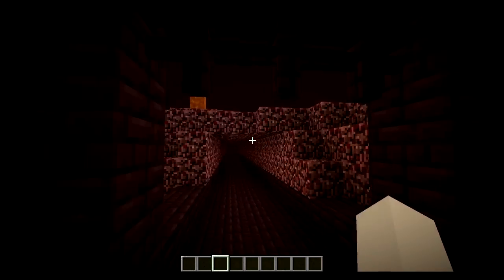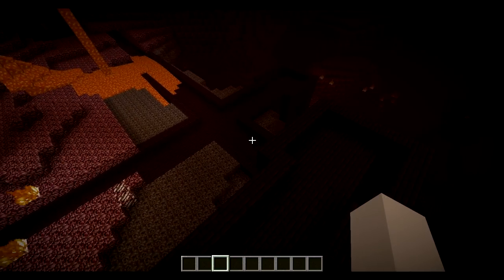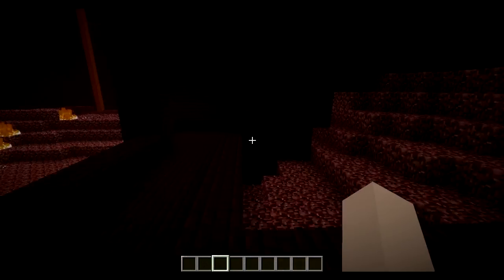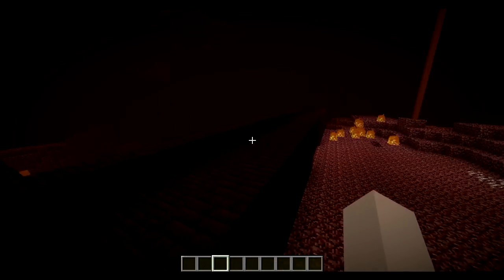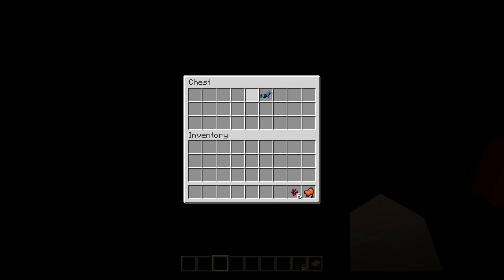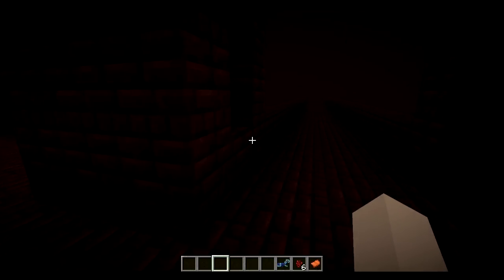If I don't find a chest, please believe me — it works. The lava is making me laugh really hard. I think the designs of these structures have been changed — yeah, definitely. Oh, here's a chest! You can find a saddle, diamond horse armor, and other items in Nether fortress chests.